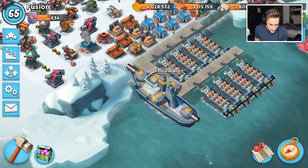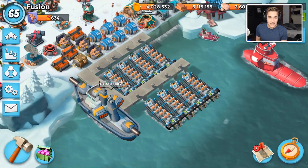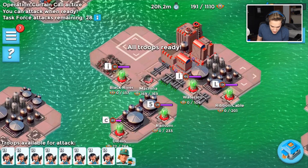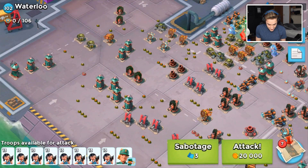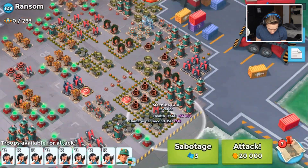I gotta say the cryo bomb definitely helped with mine clearing. He didn't have the cryo bomb when he attacked, so I don't know if I got an advantage. But it's in the game so I guess we can use it. We're gonna do an op attack because I'm feeling crazy confident.